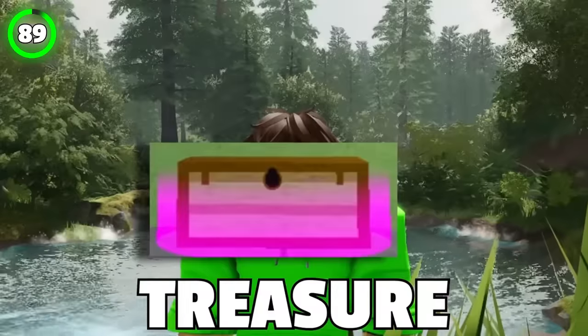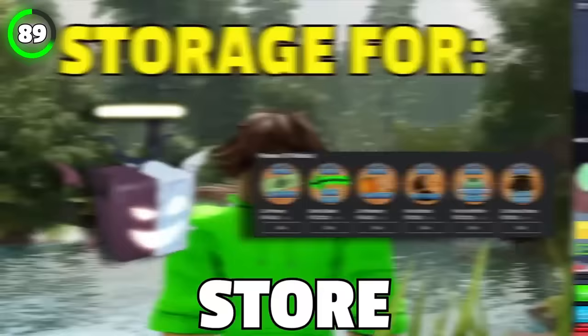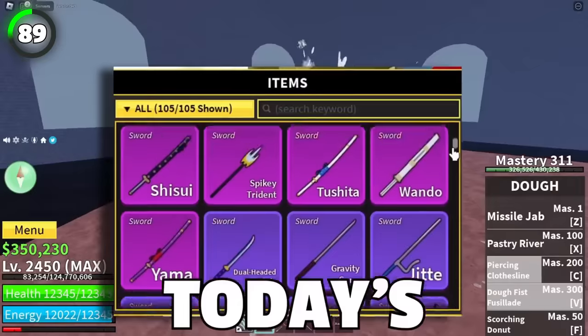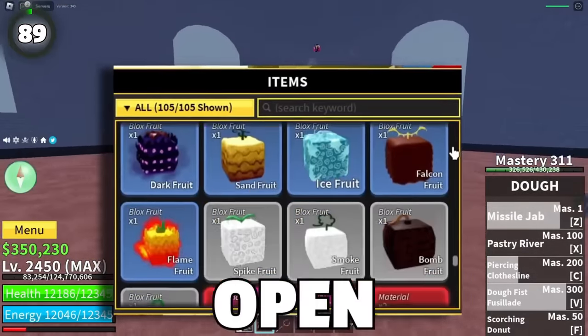Years ago, there was this thing called a treasure inventory. It was used to store fruits and game passes. You could only store one of each fruit, and you could upgrade your treasure inventory with a game pass, which allowed you to store two of each fruit. It was a physical chest, unlike today's inventory, which means every time you wanted to use it, you would have to walk over to it and open it.